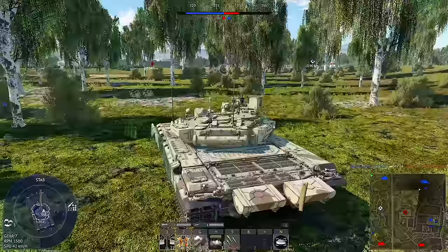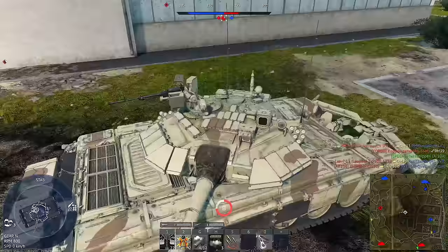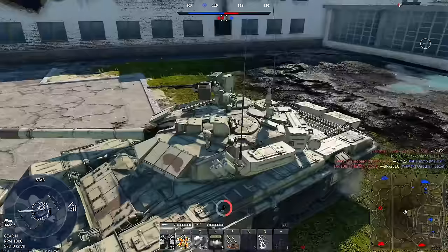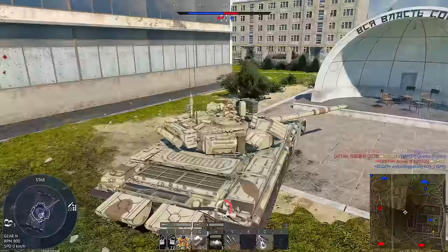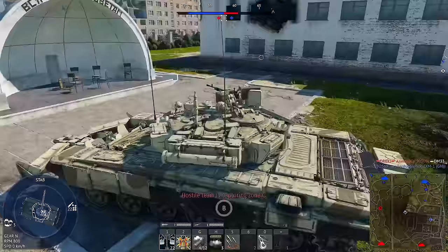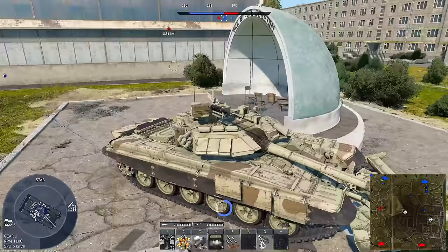Alright, I have now successfully made it onto the B-point. This thing turns really well — it is extremely responsive when turning. On the other hand, what's not so nice is that our team has completely collapsed by C. They kind of tried to go spawn-camp them, which doesn't end well. Hopefully with this capture zone here I'll be able to get enough spawn points to spawn in a nuke.